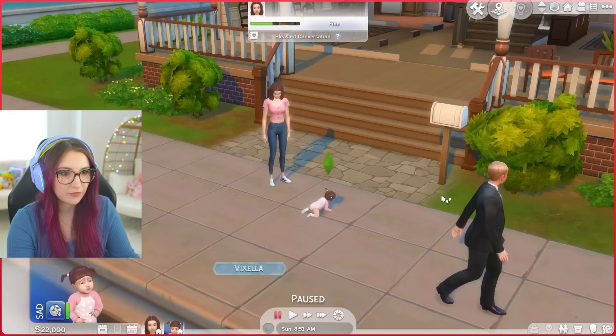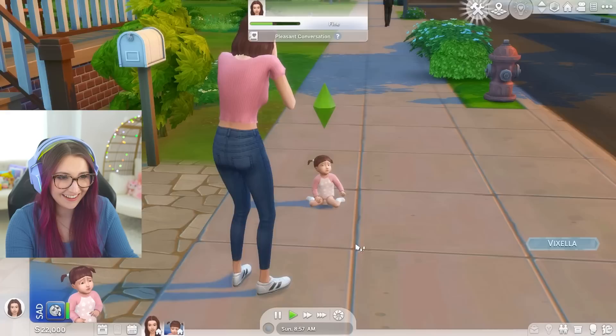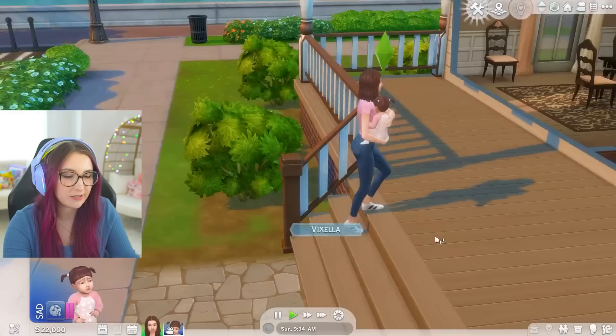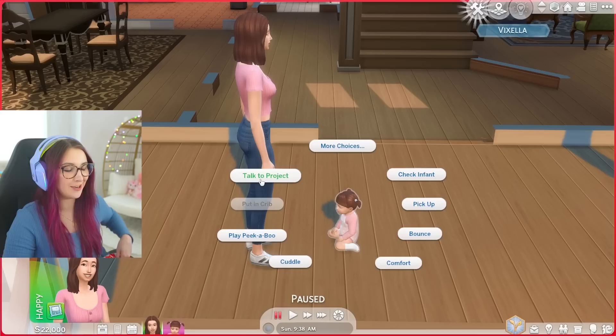Look at this — oh my gosh, so cute! Alright, we are in the world and look at her go, little Project Zero. Wait, can she go up the stairs? She can get carried, or crawl here — but no, she cannot go up there on her own. I need to get carried. And now we can go up the stairs. She's free!